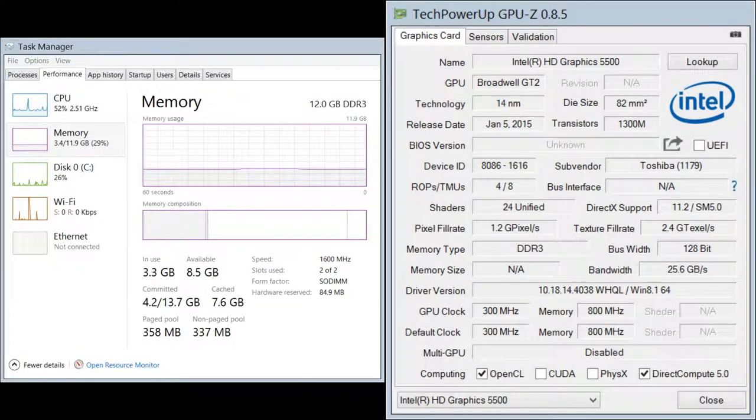Before I go over the benchmark results, let's go over the specifications of my system first. For the processor, I have an Intel Core i5 5200U clocked at 2.2GHz with 12GB of DDR3 1600MHz RAM with the Intel HD 5500 graphics unit.